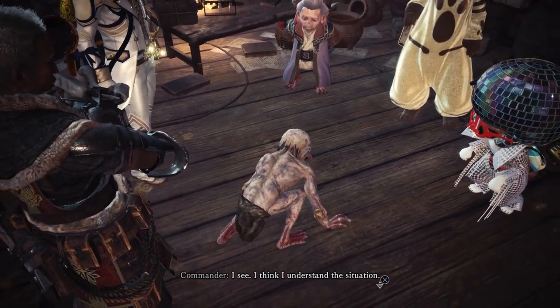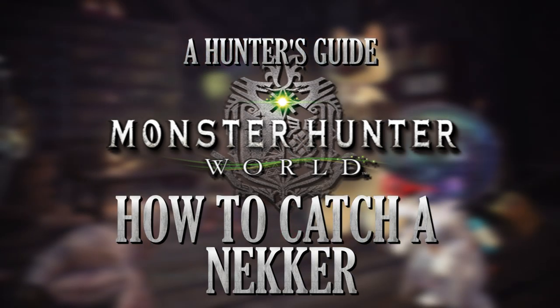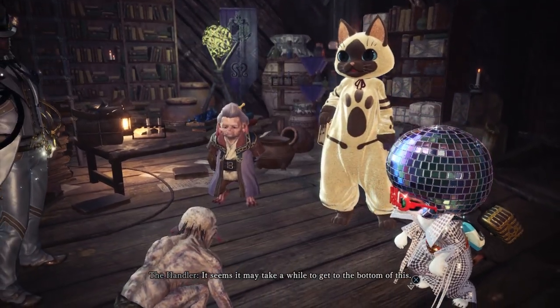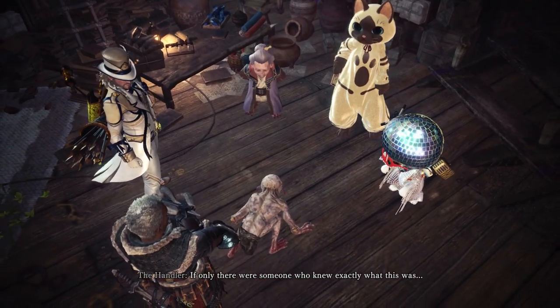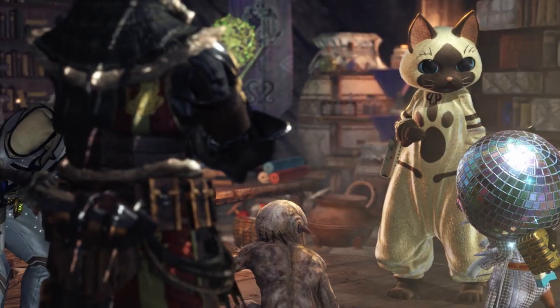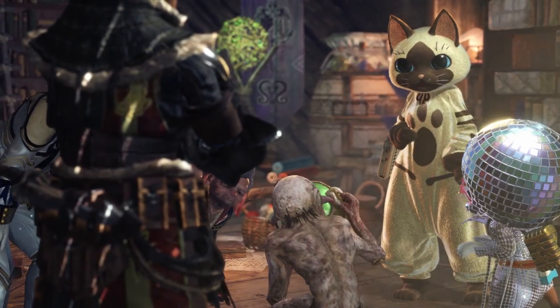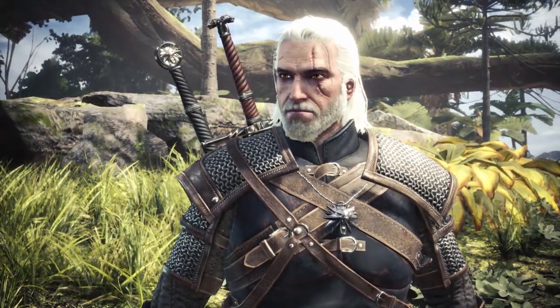What's up everyone, Darkblade here with a quick guide on how to catch a NECA and earn the Palico NECA armor in Monster Hunter World. Part of the Witcher 3 collaboration event introduces the NECA monster to the game. This little zombie ghoul-like creature is classed as part of the endemic life in Monster Hunter World and is part of a special assignment to earn the NECA Palico armor and weapon, but it's not an easy creature to catch.